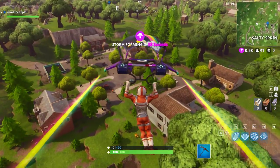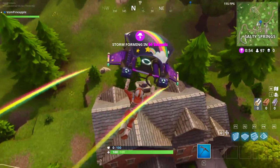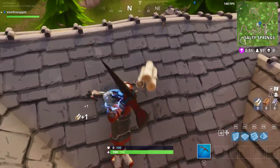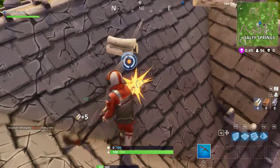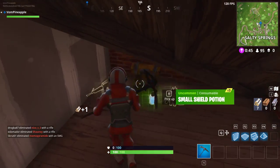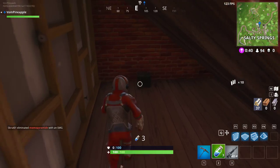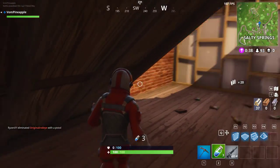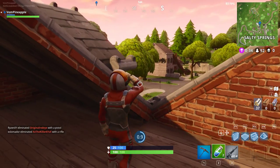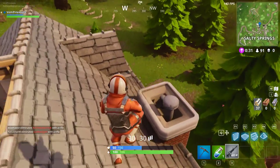I think maybe we should just land on this house here just because it's at the side — it's not directly in the middle of all the fighting. There's always gonna be someone who's gonna try and kill you. I've got 4 kills here today. In Tilted Towers you can get like 15 kills if you're good at the game.